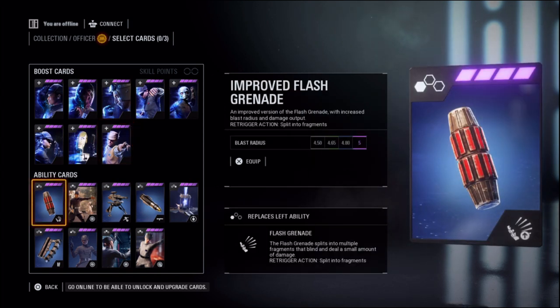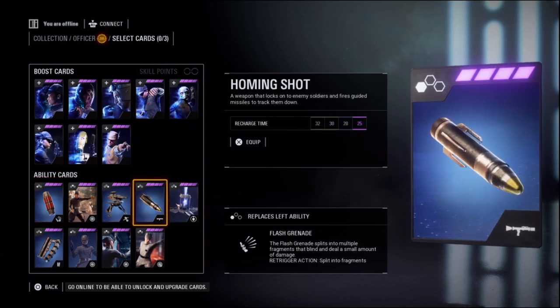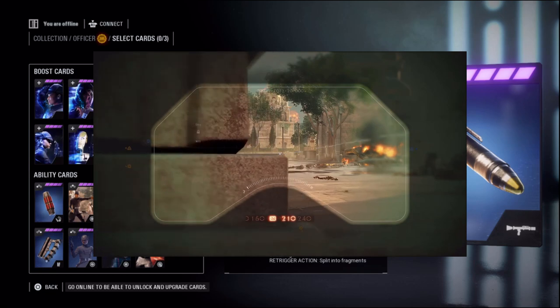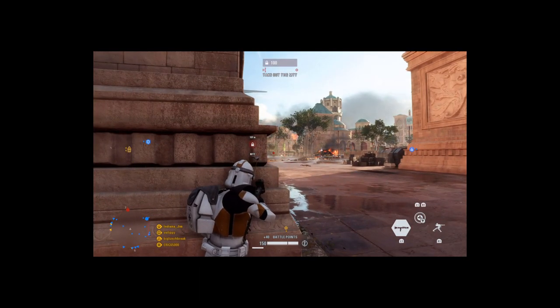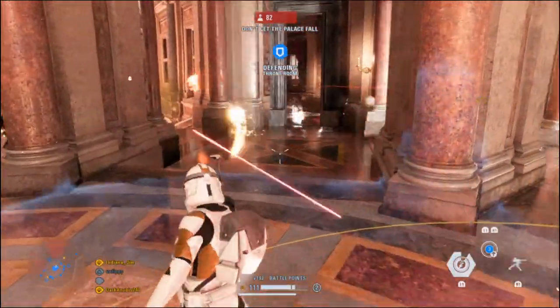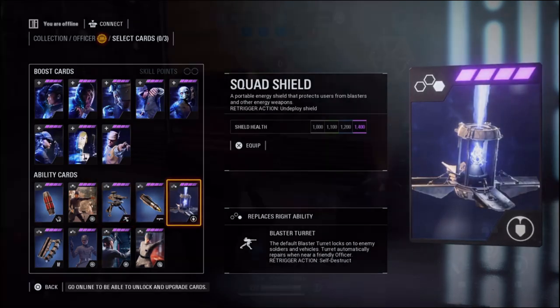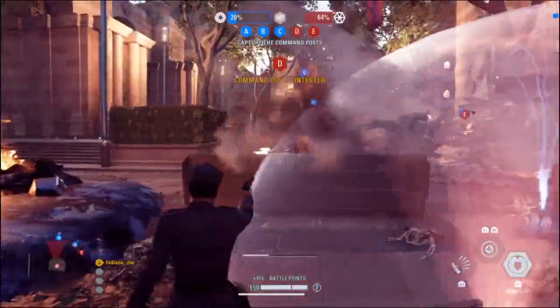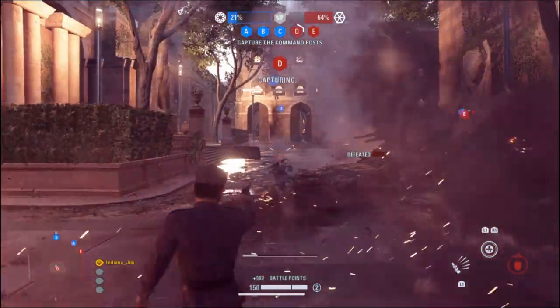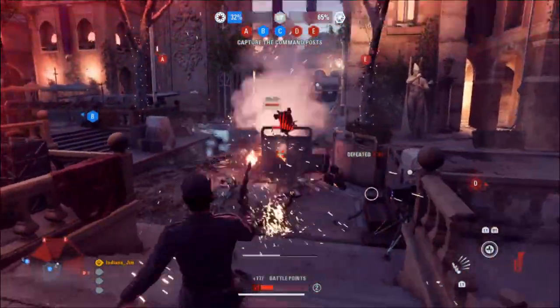Now for the ability cards. Replacing the Flash Grenade is the Improved Flash Grenade, with increased damage and upgrades that increase the blast radius up to 5 meters. The Homing Shot is a tracking missile against infantry with reduced recharge time down to 25 seconds. And the Diffuser, which defuses incoming projectiles like grenades, with a range that can be increased to 6 meters. Replacing the Blaster Turret is the Improved Blaster Turret, with increased health and a decreased recharge time down to 13 seconds. The Squad Shield provides protection against blasters and grenades, with shield health upgradable from 1,000 to 1,400. And the Disruption, which overheats nearby enemy blasters, defuses explosives, and temporarily disables turrets, with upgrades increasing the range up to 20 meters.